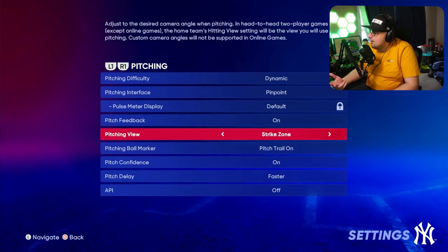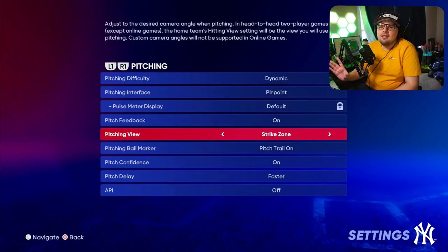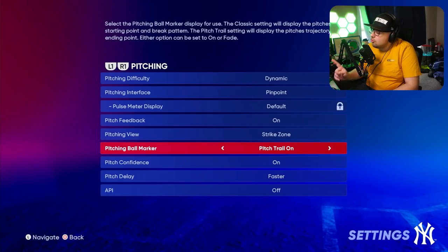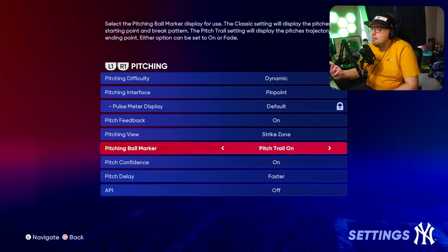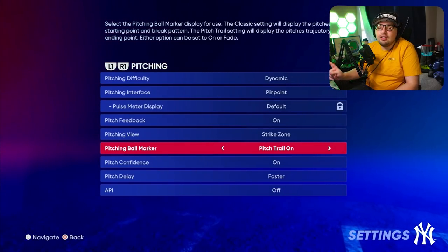Make sure you leave your pitch feedback on as well. I like the pitch in Strike Zone because it's more zoomed to my pitcher and I'm getting the hitter's perspective — I like to see the pitcher's motion. Also leave your pitch trail on, whether you use pitch trail or classic. Pitch trail shows the path the ball moves, and it really helps me choose the right pitches and tunnel my pitches, which I'll go into further detail on in my pitching tips video.